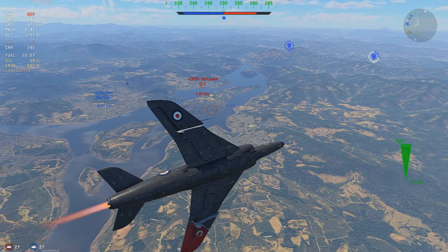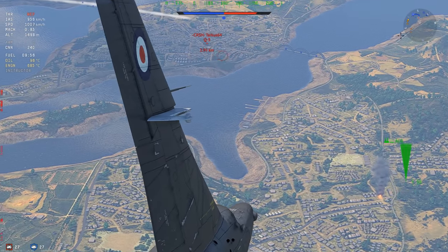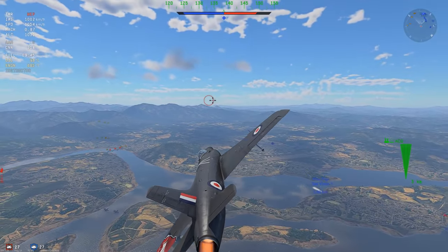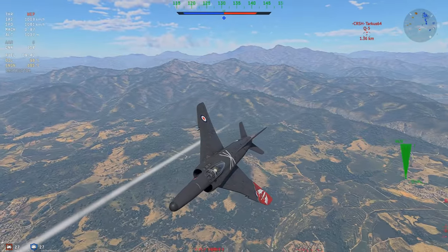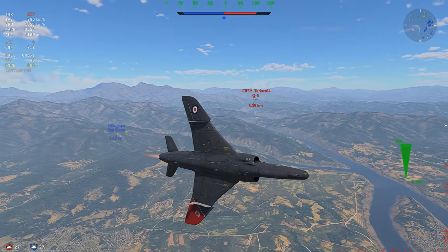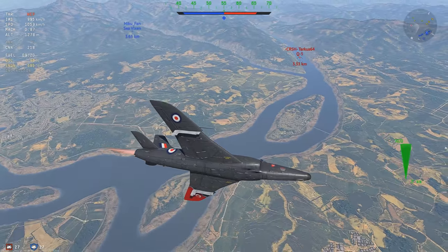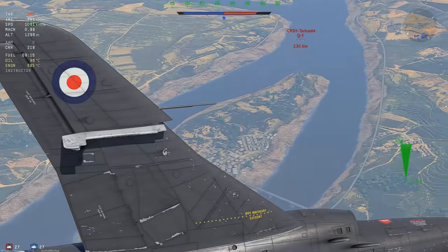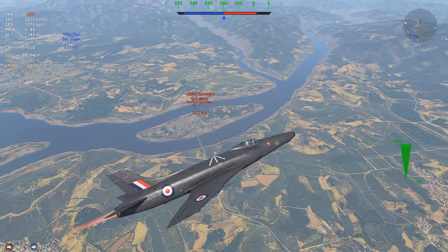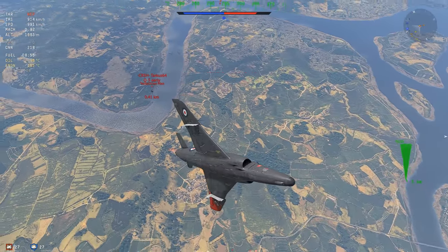The Q5 recommits. If he notices the Sea Vixen is out of missiles — there goes a missile, so he only has one left at most. The Sea Vixen breaks off and I saw an R4 missile being launched, so I can confidently say he's going RTB. The Q5 pitches up for me — he only has 23mm but I don't want to mess with him.